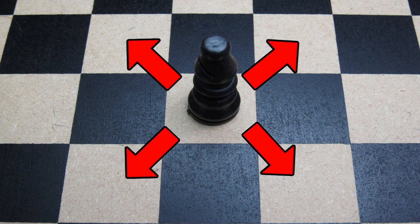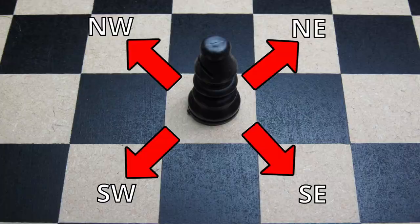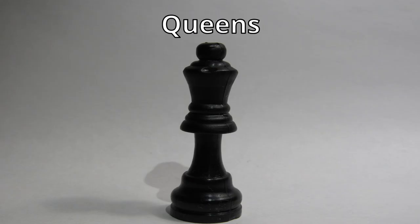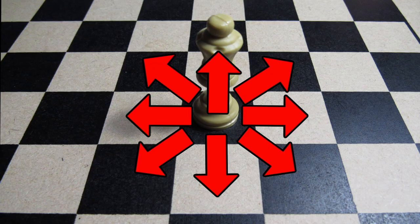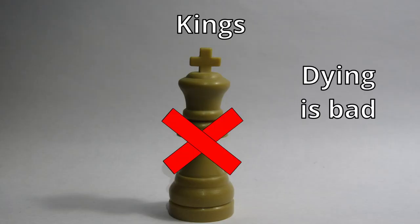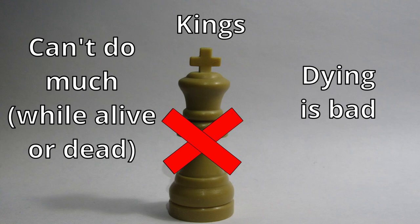Bishops can move as much as they want in an X pattern — they're like reverse castles, but they have a fancy hat. Queens, as the name implies, slay. They can move as much as they want in any direction they want.